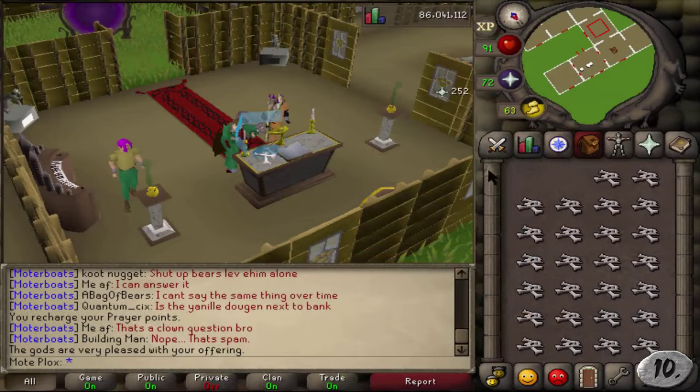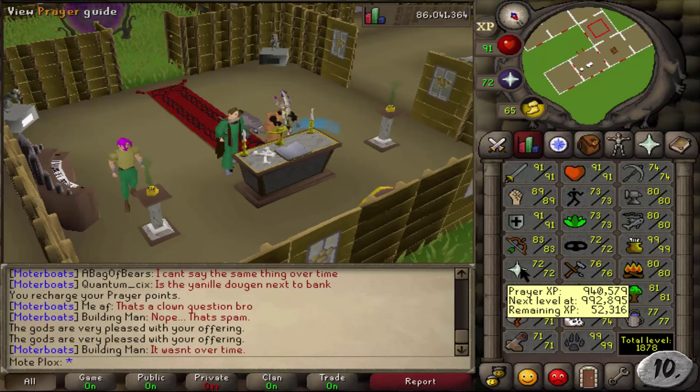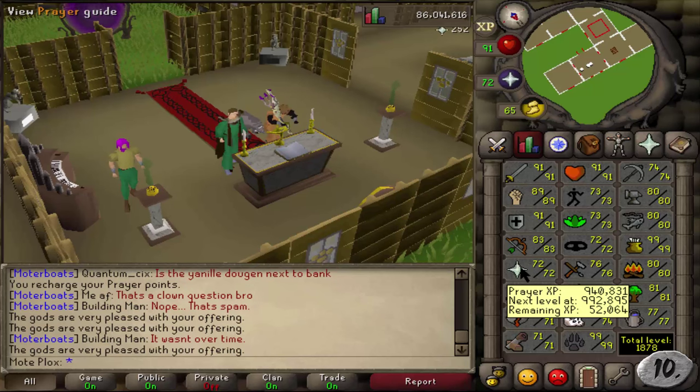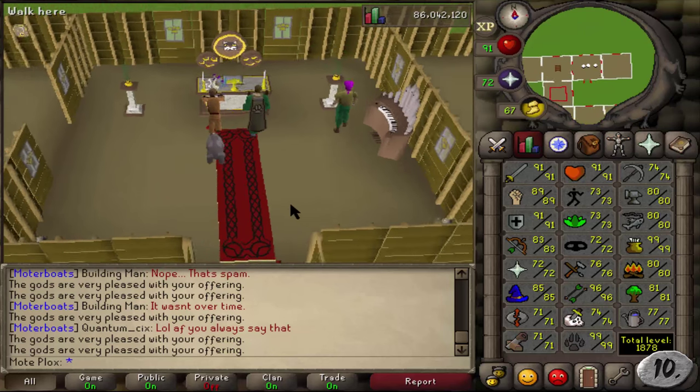Number 10: 75 Construction. Once you have 75 Construction, you can then build a Gilded Altar in your house, which can be very useful if you ever want to train Prayer when no other altars are being hosted, or if you'd like to host your own, or just simply train Prayer by yourself.